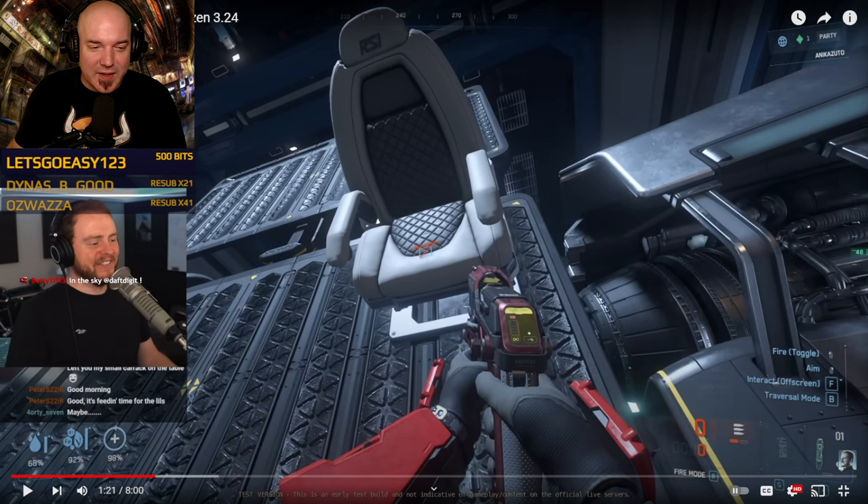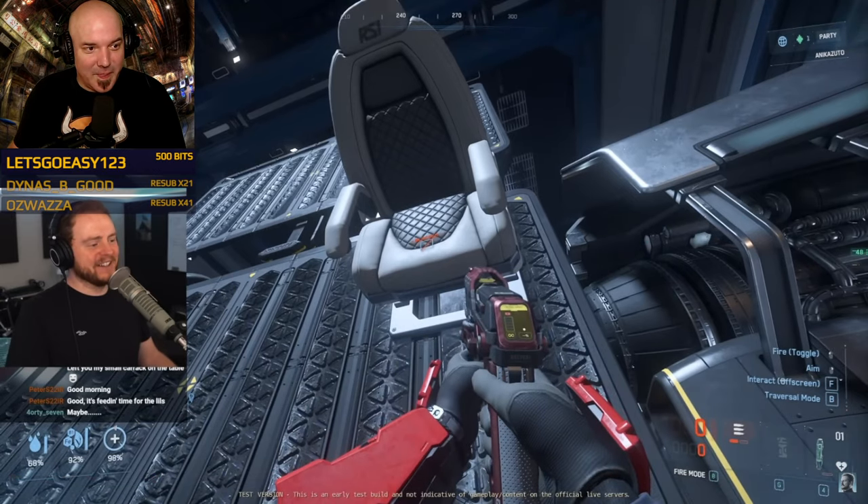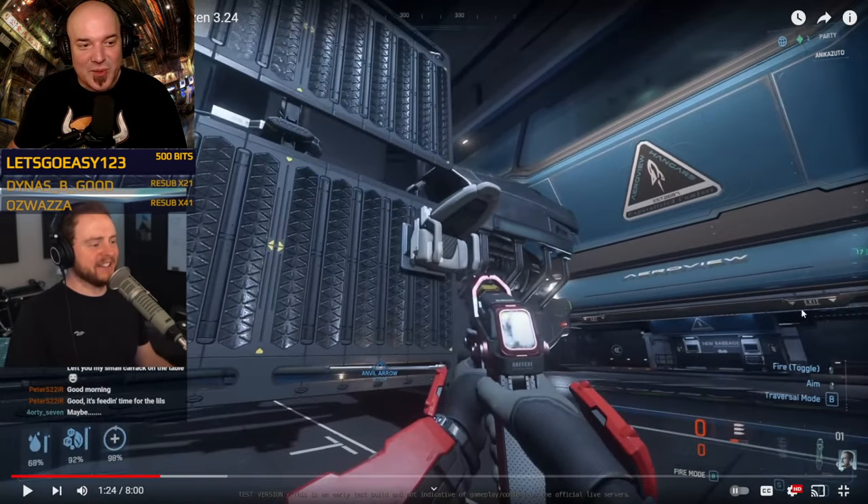Anytime you have these cargo grids and they're coded as cargo grids, you're going to be able to snap whatever you want onto them — which is exactly what the game should do. That's exactly how the game is operating correctly. Wait — I can't sit on it though. But think what you could do! You could turn this into a transport ship — you could put seats on the outside of this Hull.